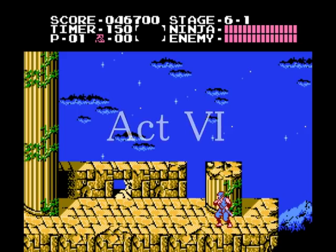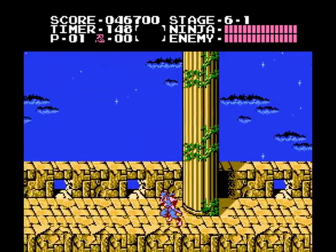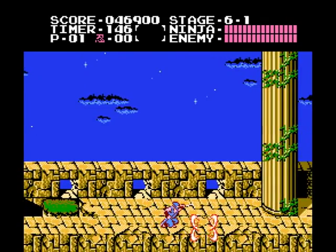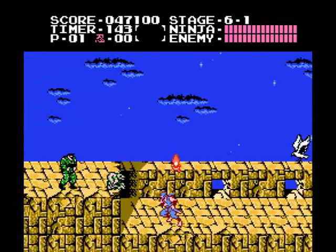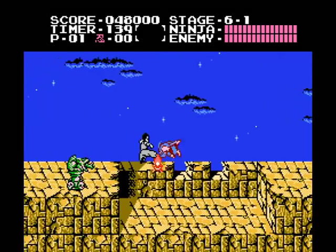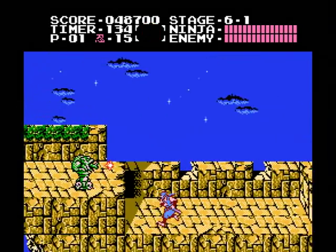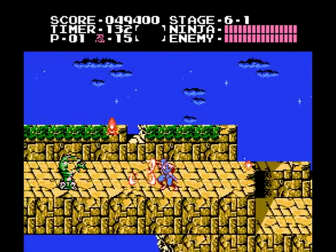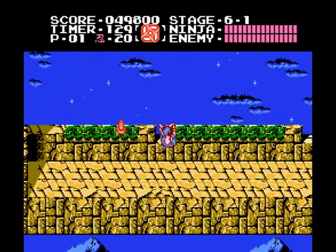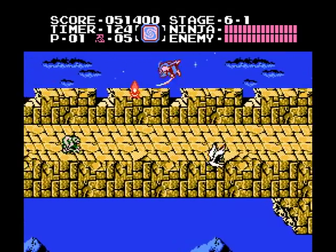Act 6, the final act, continues in the same spot the last one left off. Head left and kill the soldier and bat right away, and keep running to outrun the eagle, making sure to slice up the enemies as you run and jump. There's a windmill star here between these green things — adopt the old strategy of waiting for an opening. Then there's a jump and slash here too, which you may want to deal with all the eagles that flock towards you at the end of the segment.